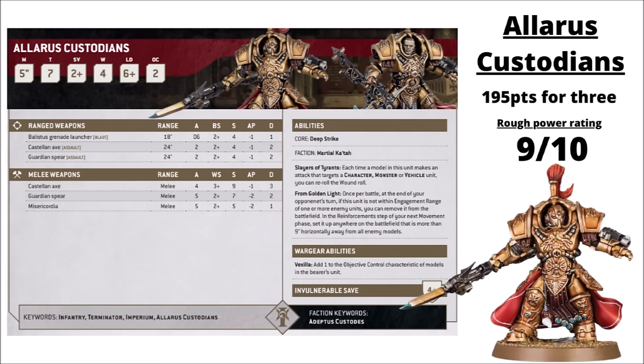At the moment, the Alarus Custodians are one of the most commonly taken units alongside the Custodian Guard and the Wardens. Aside from the shooting and the extra wound, they also have two nice special rules: re-rolling wound rolls against characters, monsters or vehicles, which really helps them punch up against tough stuff; and the From Golden Light rule allows you to redeploy the unit once per game, taking them off the board at the end of the enemy turn and deploying them 9 inches away from the enemy. They've got a bunch of good stratagems to support them as well — things like resurrecting a Custodian, plus the very scary fights first on objectives. Overall, they're a pretty massive threat and a staple to Custodians' army lists. I've chosen to give them a big 9 out of 10.